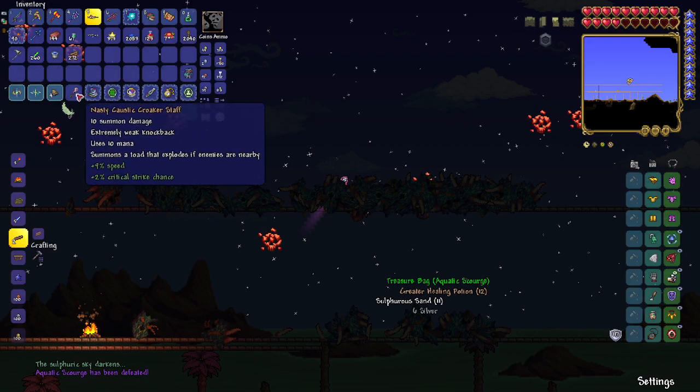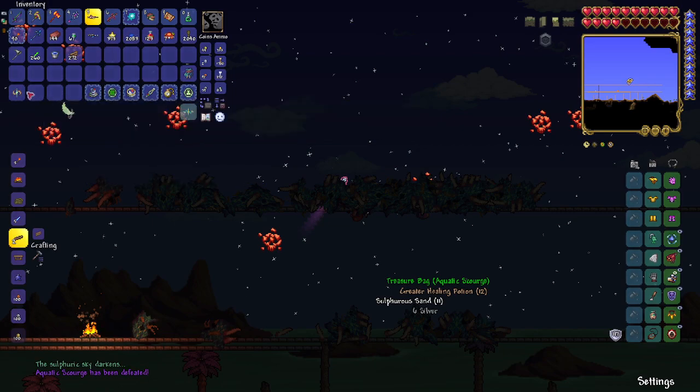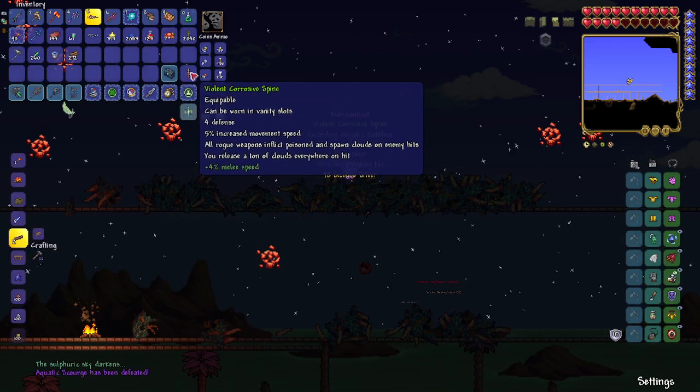The Caustic Croaker Staff summons a toad that explodes if enemies are nearby. Let's see what else we get: a Violent Corrosive Spine — it's for rogue class. All rogue weapons inflict poison and spawn clots on enemy hits.